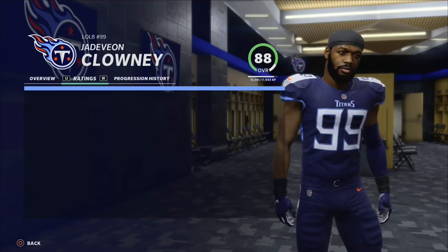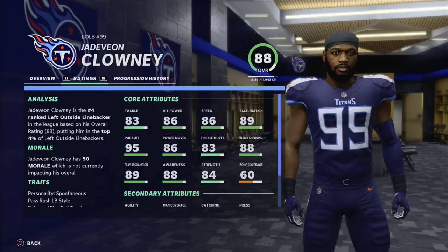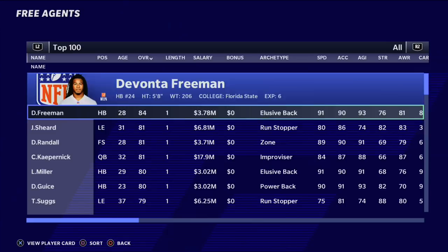Clowney is Star dev trait - that's where he ended last year, so he starts as Star dev again. He has 86 speed, 89 acceleration, and 95 pursuit. He is a beast, especially if you upgrade him to Superstar to unlock those abilities - he really turns into a monster. He's great for run defense and pass rush; Clowney can definitely do both.